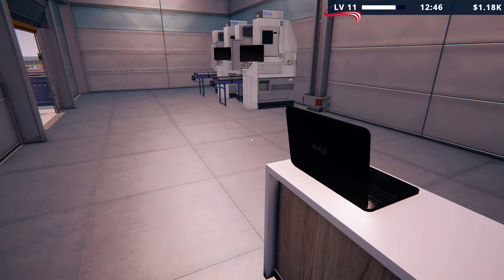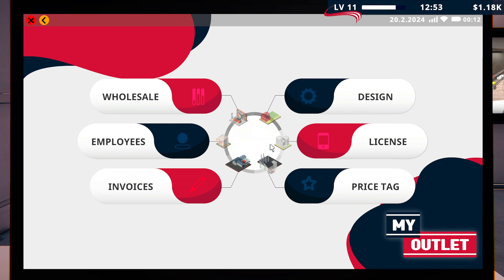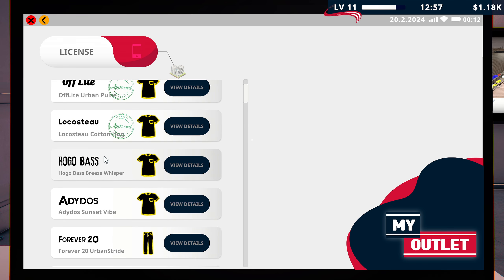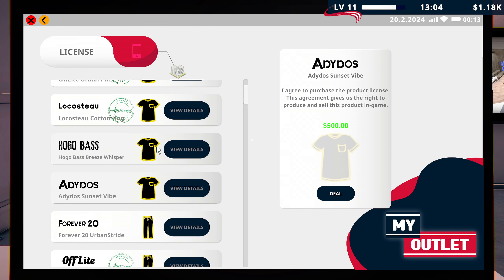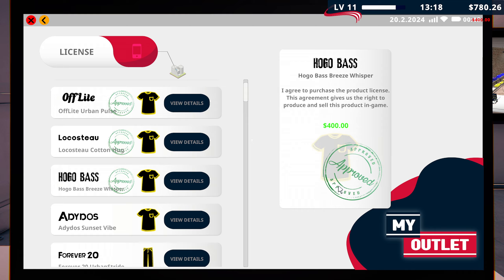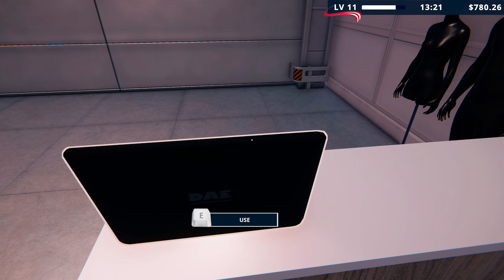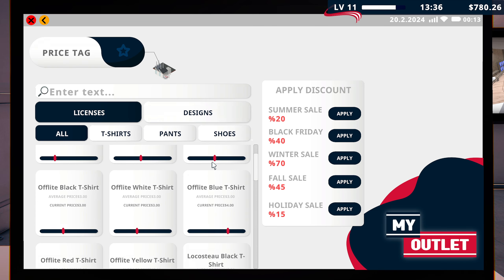So we could go Forever 20s, but I was thinking of a different license entirely, to be honest — something that's going to earn more money. We could have Hogo Bass, which is like the next one up — that's 400. Adidos is 500. I think we'll go with some Hogo Bass. I keep coming out of the computer — every time on a lot of games you press escape to back out through a menu, so I keep pressing escape and he steps out every single time. It's taken me a while to get used to that.